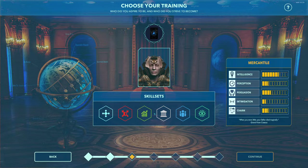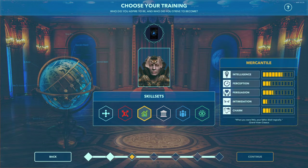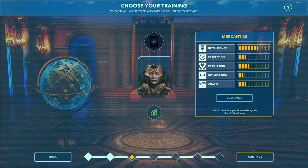There are five broad training categories: Generalist, Warrior, Mercantile, Administrator, Humanist, and Spy Master — essentially skill groupings based on their meaning. I like to be Mercantile. It gives me high intelligence, which is a good base skill, and a decent persuasion. So I'm going to go ahead and select that.